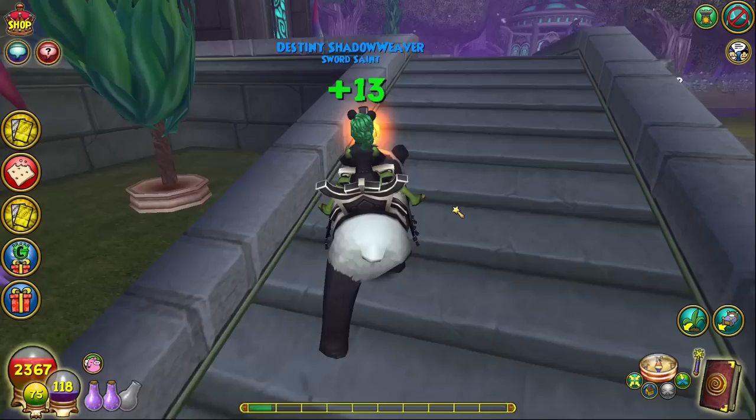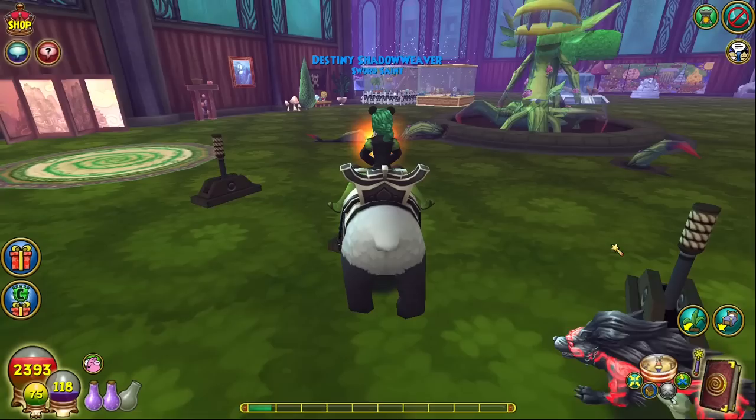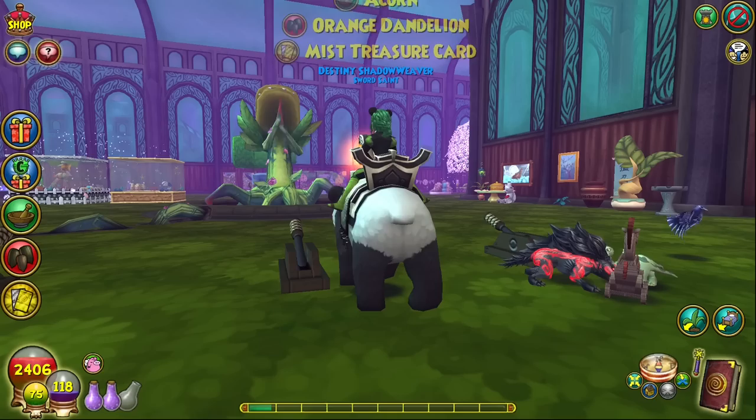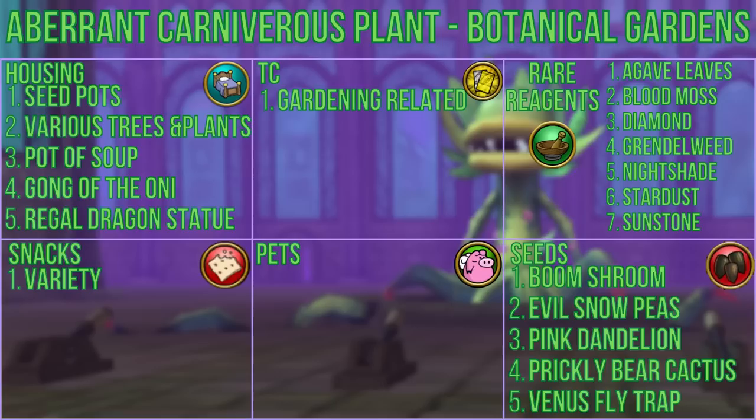Let's start with the aberrant carnivorous plant, found in the botanical gardens. Head straight up the stairs and through the front from the spiral door. Once inside, you'll see it directly in front of you — it's kind of hard to miss. You'll need to pick one of three levers labeled pollinate, rain, and sunshine. The different levers determine the general category of treasure cards you may receive, which tend to be gardening related, but you may also get seed pots along with various trees and plants. Rare housing items include the pot of soup, gong of the oni, and regal dragon statue.